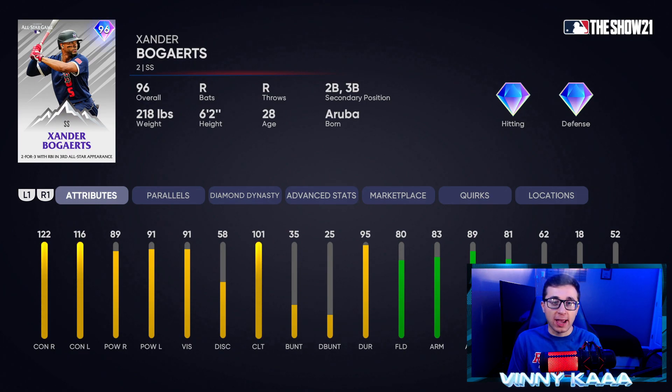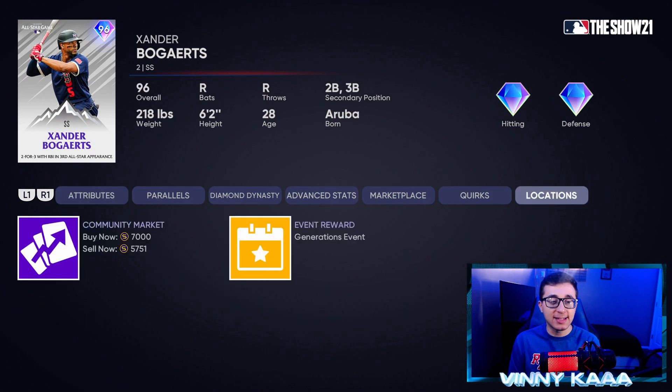Coming in at number 8 is the 96 All-Star Game Xander Bogaerts, with diamond hitting and diamond defense. This card is great for Legend or Hall of Fame games because of that great contact, which gives you a bigger PCI size: 122 contact against righties, 116 against lefties, with decent power numbers — 89 against righties, 91 against lefties. Good fielder with 80s across the board, 62 speed and 18 steal. One of the best cards on a budget — he's a top 8 shortstop and only 7k on the market.